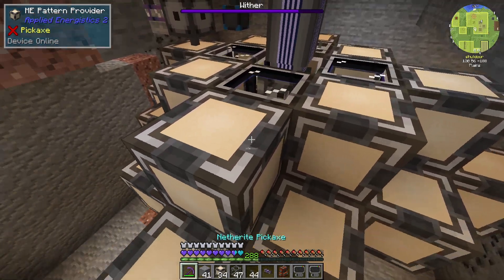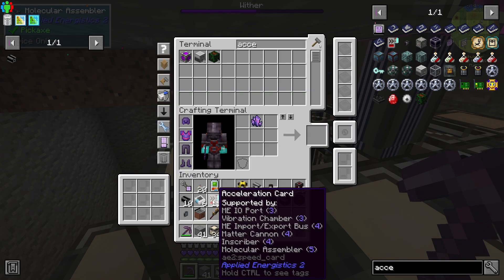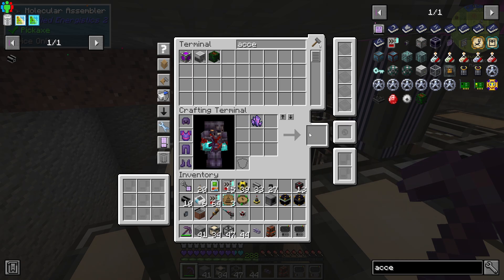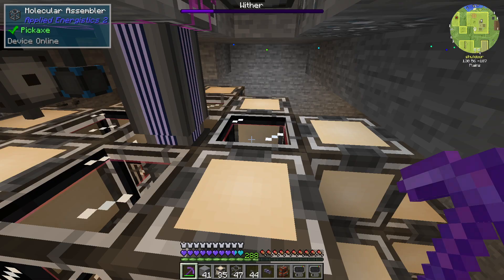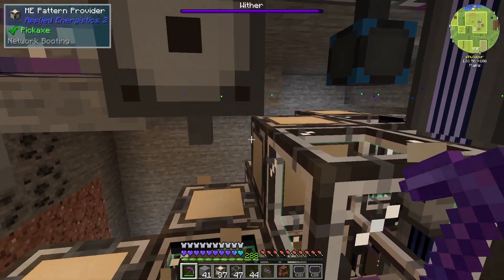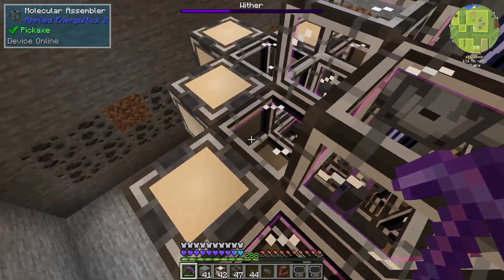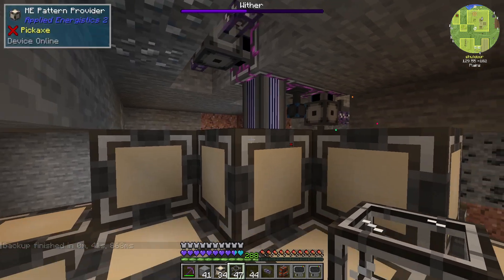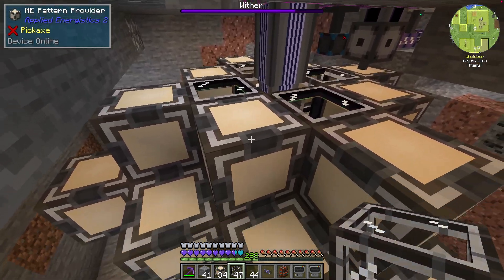One thing I completely forgot about is we actually need acceleration cards if you want this to be better — we're going to need a crap ton of acceleration cards. This would speed up the molecular assemblers. So let's tear this back down a little bit and get all of these in there. We may not have enough, because it looks like they've increased how many you can have per assembler. Let me get these all filled and we'll be right back. That is completed, and this uses 32 channels. The molecular assemblers don't use channels.